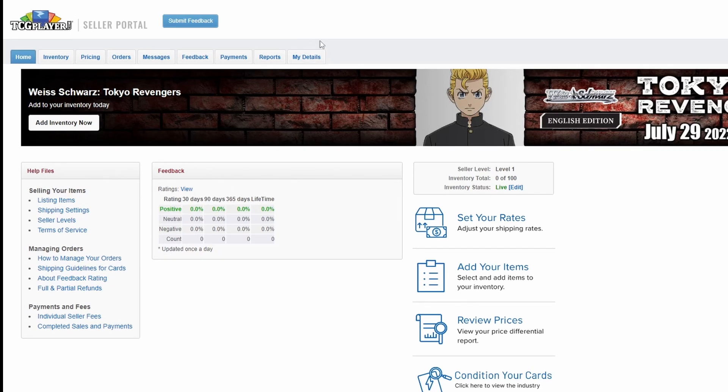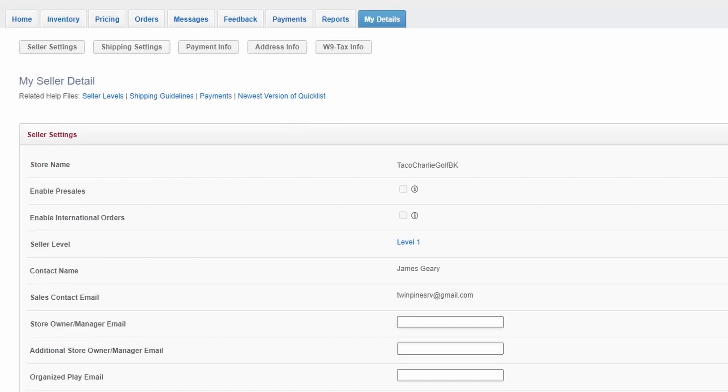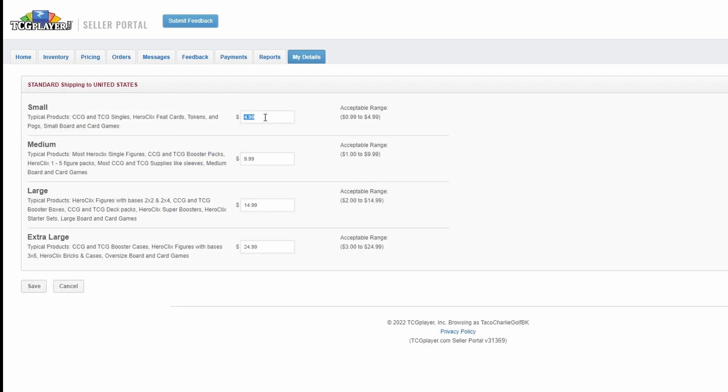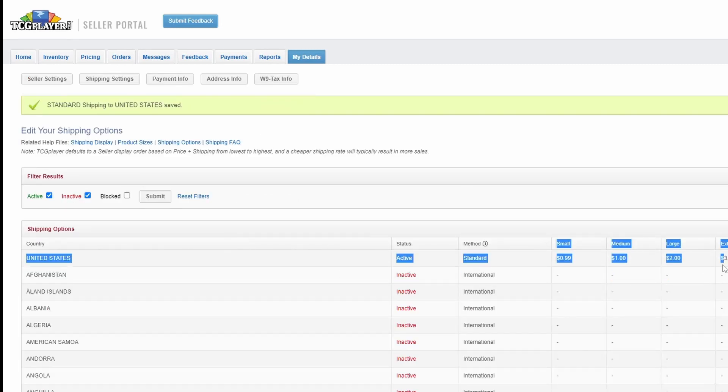The first thing you want to do is go up to My Details and make sure everything's correct. Then go over to Shipping Settings so that you can make sure your shipping is set as cheaply as possible across the board. The acceptable ranges are listed here. This will go down to free shipping as an option once you become a level four seller. Until then you're stuck with these minimum levels and you'll have to price your cards accordingly. Click save and it's been changed.